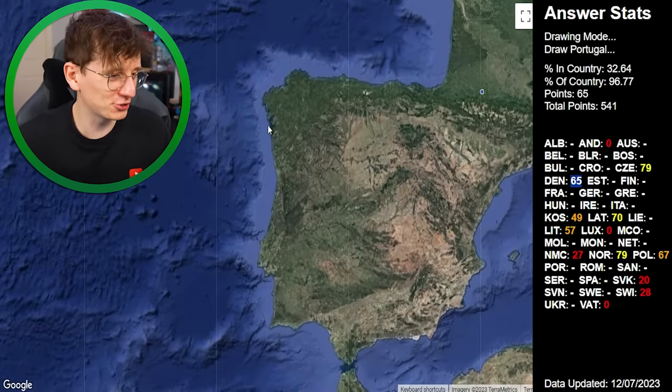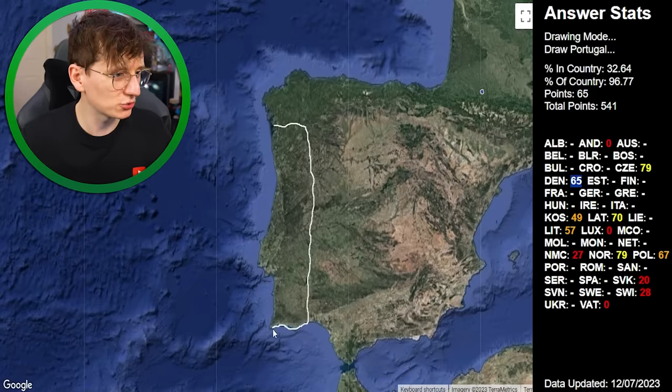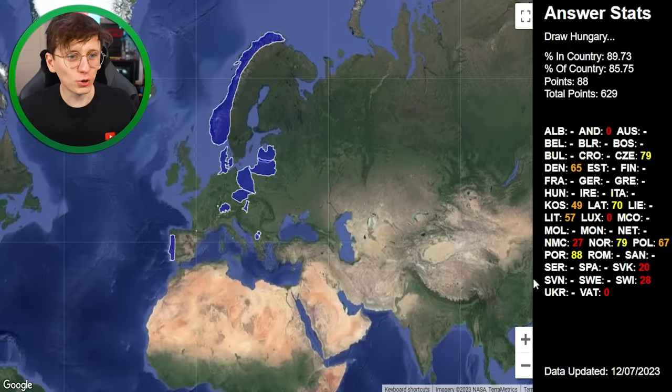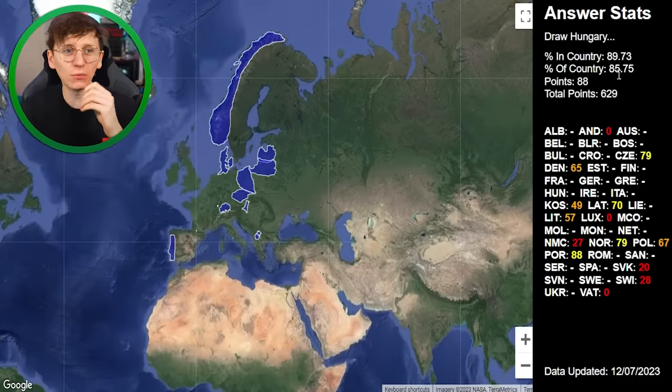Portugal — hopefully we can get that okay. I just don't know at what point to start it. I work my way around and at least we know around the coast we won't have issues. Portugal — 88%! Still a yellow, so green must be plus 90% maybe. A score of 88 is decent.